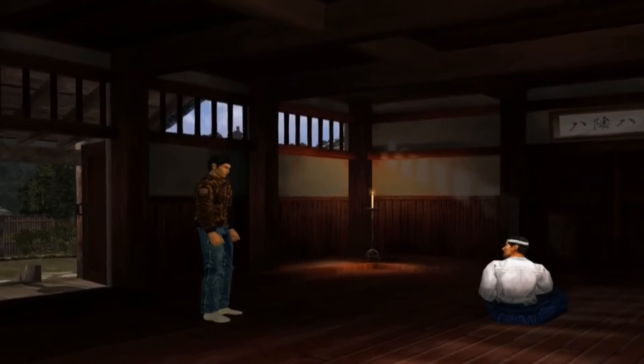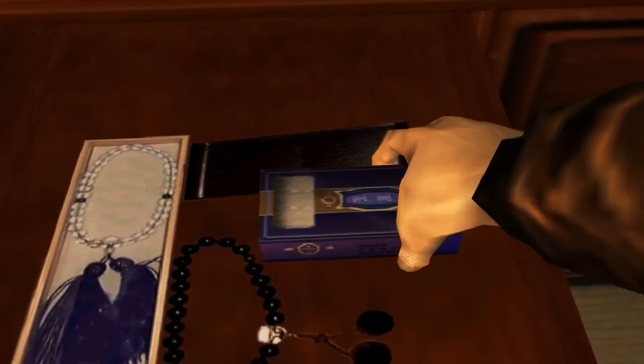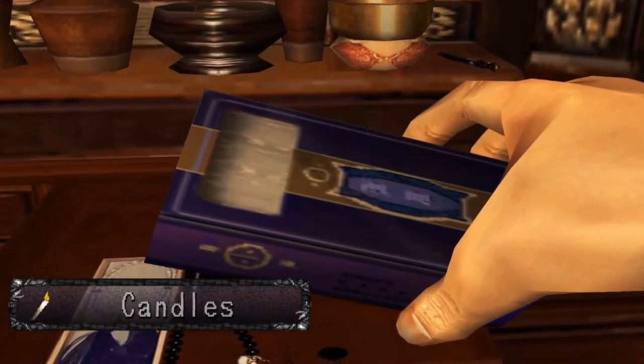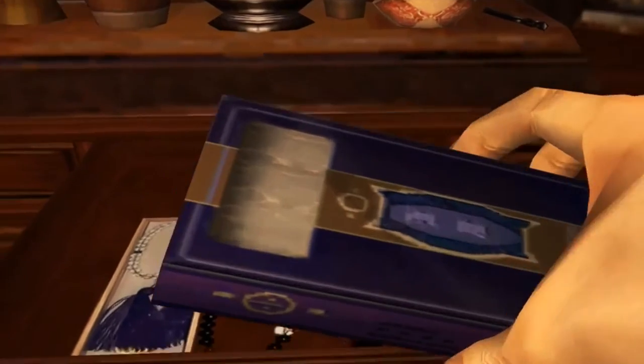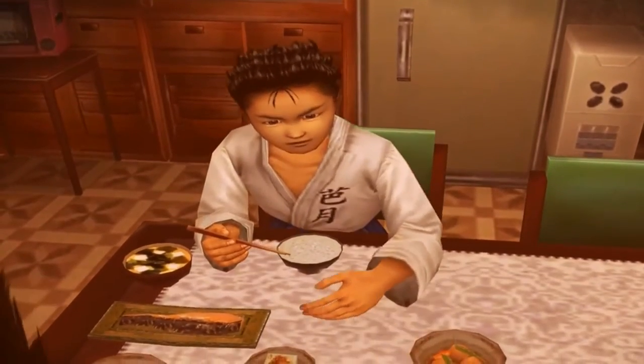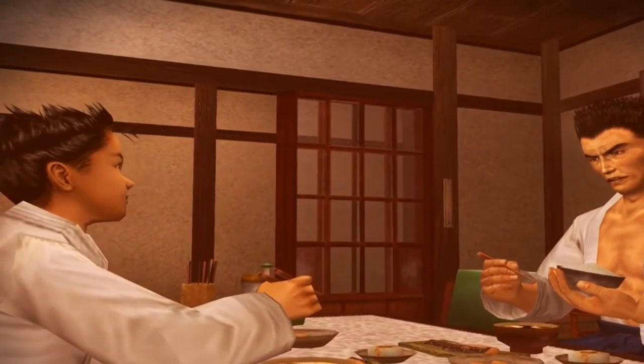This is the first location that the player finds themselves in after the introduction sequence is played out. One of the best things about Shenmue is the amount of detail that is present throughout the environments in the game, which really helps convey a sense of realism to the player as they explore each location. The Hazuki residence is the player's home and subtle details found throughout the house help to paint a picture of what day-to-day life is like.